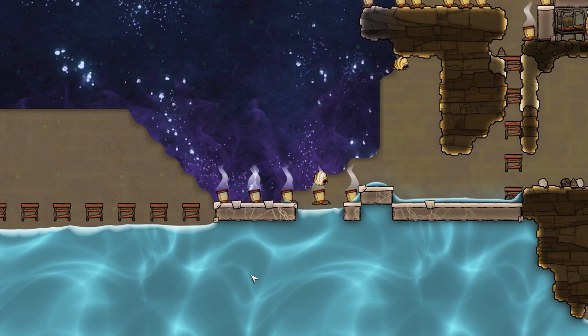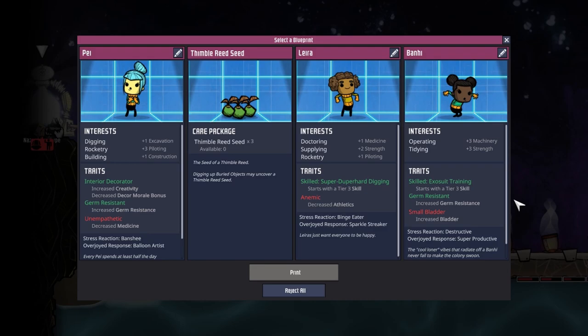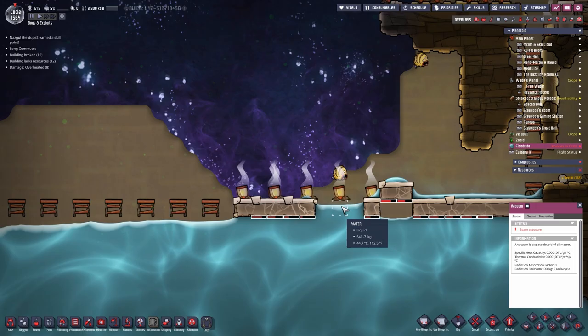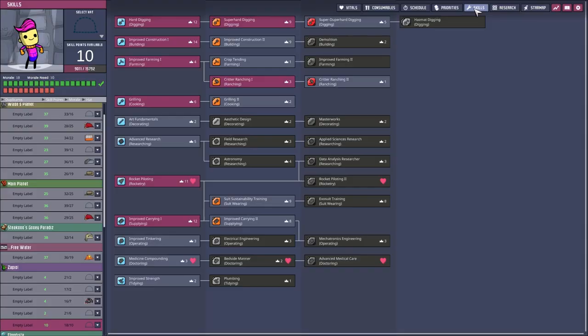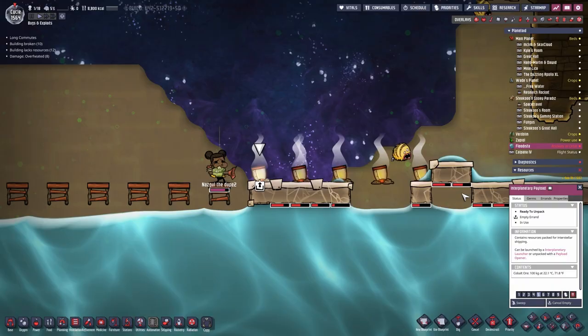I need to start before all the tiles break. We gotta print another Nazgul — we do have a strength, machinery and exosuit trained bunny. You are now Nazgul the dupe, the printed one. That's too long — Nazgul the dupe, too. And welcome to your demise. First, we need a tile here. The construction skill might help with deconstructing the payloads. Don't run back — dupes, why are you so dumb? If you wanna die, I can replace you all three cycles.